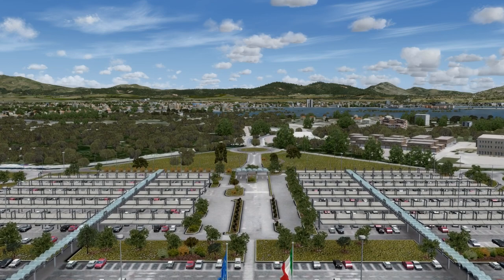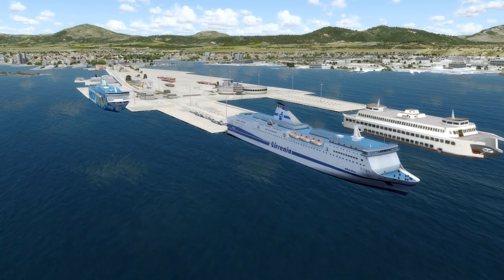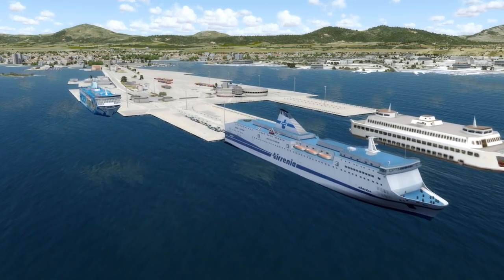Orbex's version of the airport, designed for Prepar3D version 4, includes 130 square kilometers of 30 cm per pixel photoreal coverage, multiple points of interest modeled, numerous helipads, animated jetways and dynamic lighting.